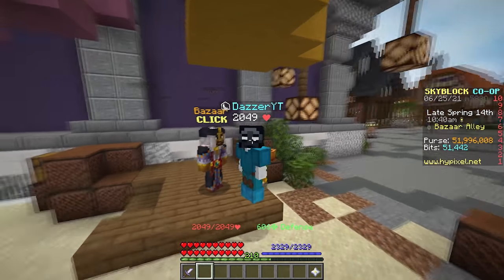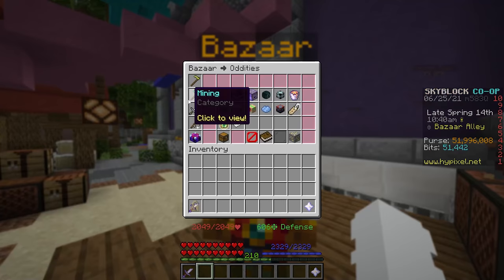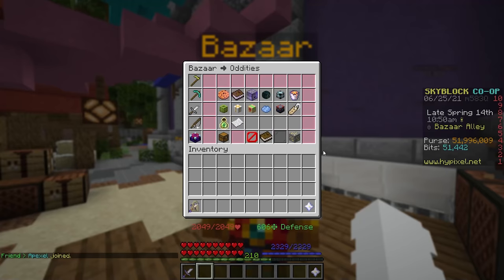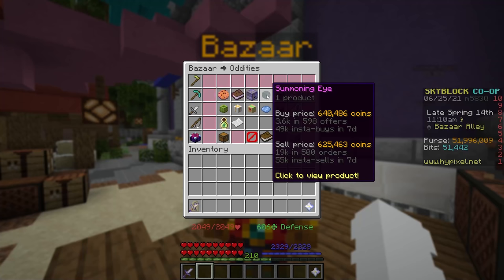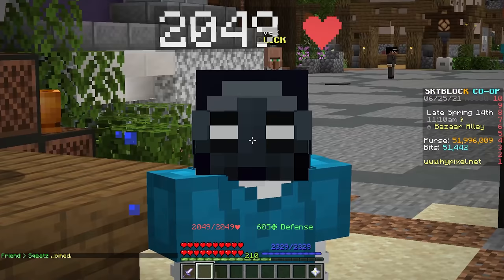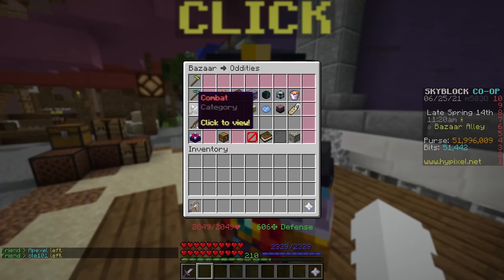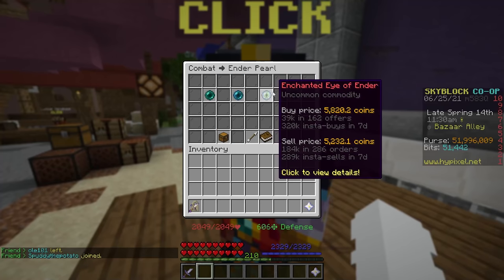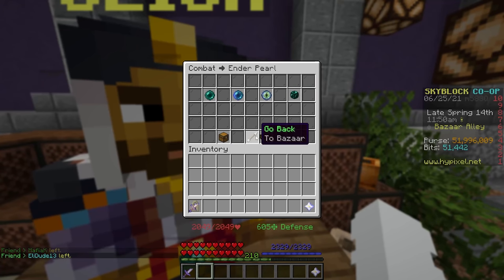One of the first and most simple strategies is looking through the different sections for a margin between a buy price and a sell price. For example, we noticed a buy price of 640,000 and a sell price of 625,000 — a 15,000 coin difference. You keep looking at different items; enchanted eye vendors show 5,800 versus 5,200, and your goal is to figure out which one has the highest margin.